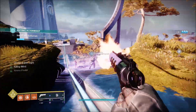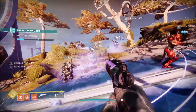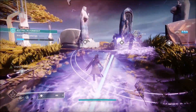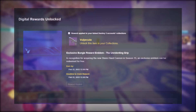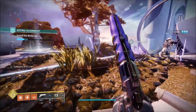Once you have the Season 15 Stasis hand cannon, head over to the Bungie.net website. Sign into your Bungie account, go down to Rewards, and inside Rewards you'll see the Digital Rewards section. At the very top you'll see the Unrelenting Grip emblem — just claim it, then head back in-game and the emblem will be waiting for you. It really is that easy.